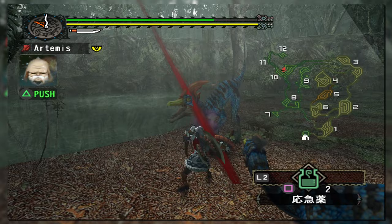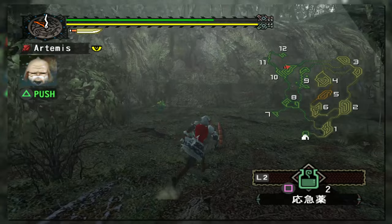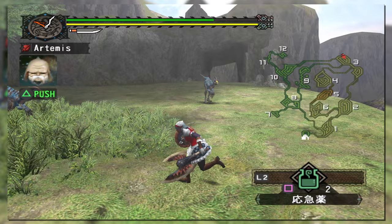Sword and shield was probably at its all-time weakest this generation on paper, but it made up for its low raw damage in a major way: elemental damage, which was incredibly effective against the right matchups. For example, the weapon called Eternal Strife has the lowest raw of any sword and shield in the game but the highest elemental damage — dragon element — something incredibly useful against some of the harder matchups. Compared to raw, elemental damage is more consistent due to modifiers.